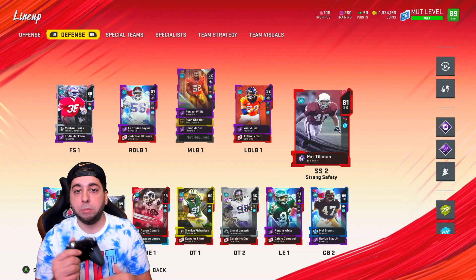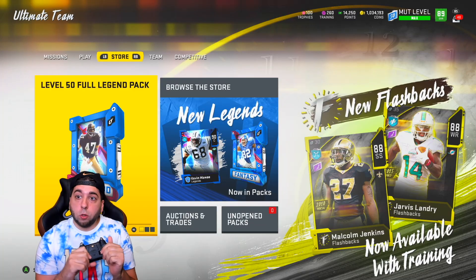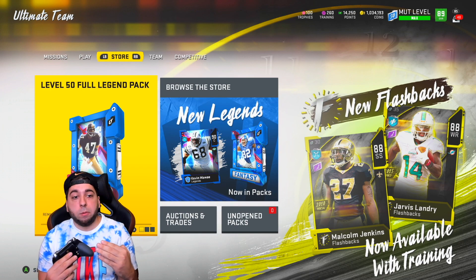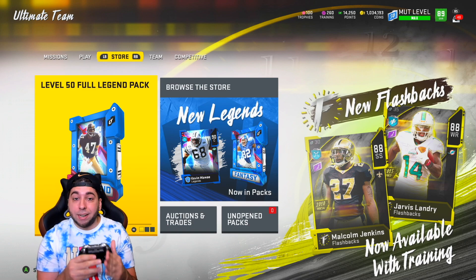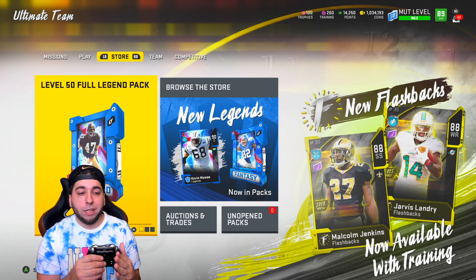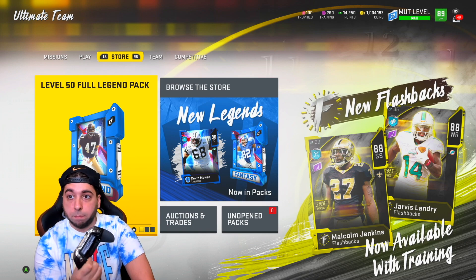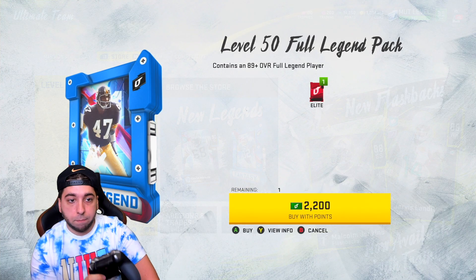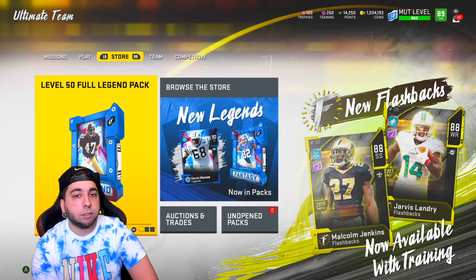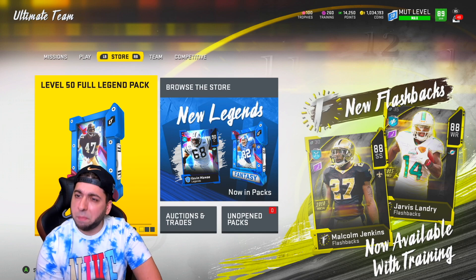Reaching level 50 let us upgrade Tori Holt all the way to 90 overall. Another thing you get when you reach level 50 is this pack in the store called the Level 50 Full Legend Pack. It costs 2,200 Madden Points — that's equivalent to 20 dollars — but like I said, it should have been free in my opinion.